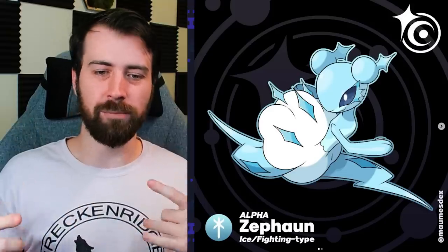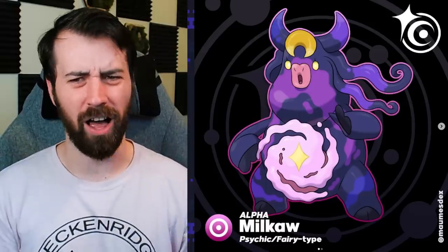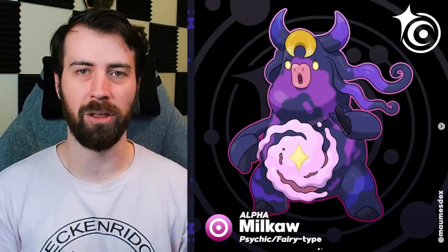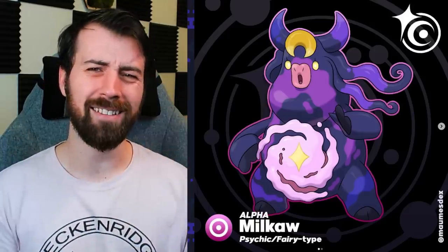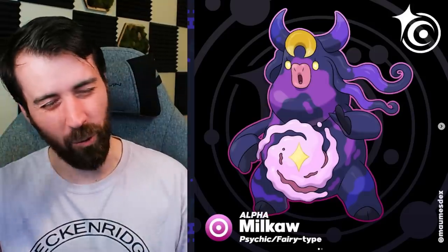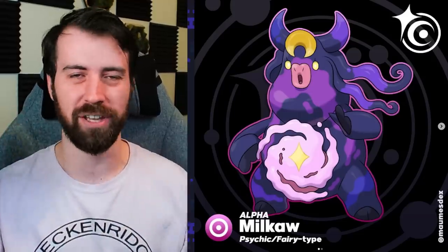Next up, we have Alpha Zephon - it is an Ice Fighting type. It was an Electric Fighting type before, and I love this because it references snow clouds versus thunder clouds. Its lightning bolt limbs are kind of more icy now - it looks like icicles. It's kind of giving me Tornadus and Thundurus vibes. Next up, we have Alpha Milkow, which is now a Psychic Fairy type, and it's like using milk bending - making its milk into a vortex. If I wasn't disturbed by Milkow before, I definitely am now. Next up, we have Alpha Hercules. I know it's based on Heracles, not Hercules - but it says Hercules so it can be both. Now it's leaning full on into the Zeus theming, being a pure Electric type. Its hair reminds me of Giorno from JoJo's, and I just love its leotard - it feels very epic and ready to strike.